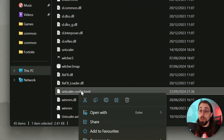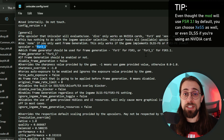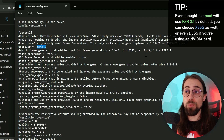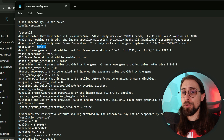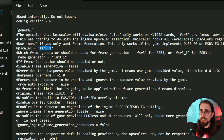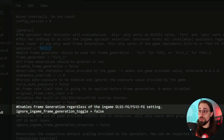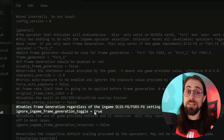In the config file — uniscaler.config.toml — open it with Notepad and you have several options. Under 'upscaler' you can select FSR 3.1, FSR 3 (which is actually FSR 2.2), XCSS 1.3, or DLSS (for NVIDIA GPUs, it injects DLSS 3.7). Frame generation can be set to true or false if you only want upscaling. You can set sharpness, and there's an 'ignore in-game frame generation toggle' option — set to true it forces FG on regardless of in-game settings.